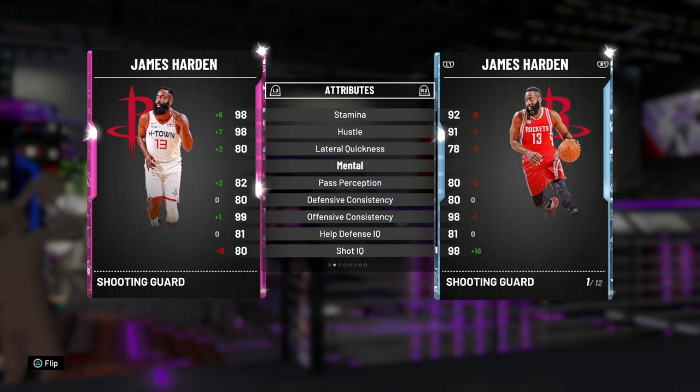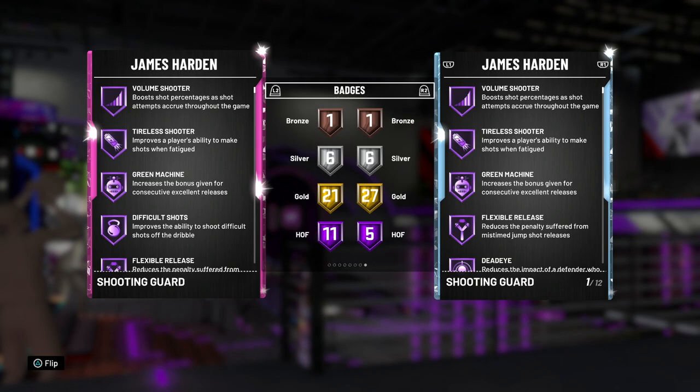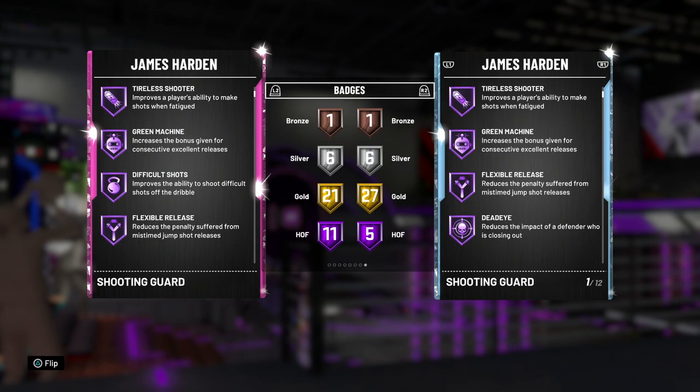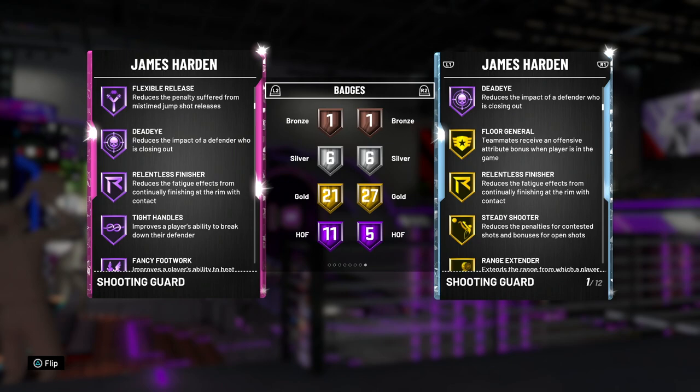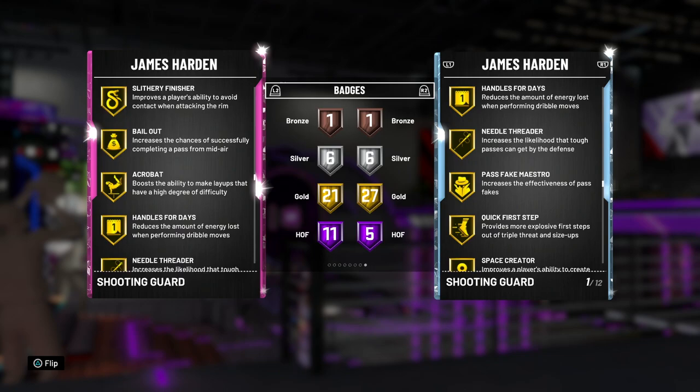The difference in badges is 11 Hall of Fame badges to five. They both have volume shooter, tireless shooter, and green machine. This one also has difficult shots, flexible release, deadeye, relentless, tight handles, fancy footwork, contact finisher, and consistent finisher, alongside 21 gold badges including quick draw and range extender. Six silver and one bronze. This has got to be one of the better Moments releases 2K has done.